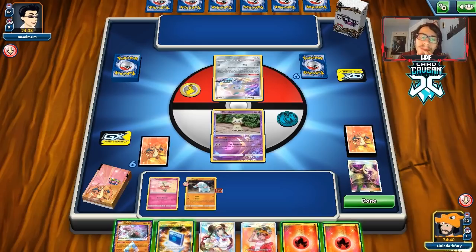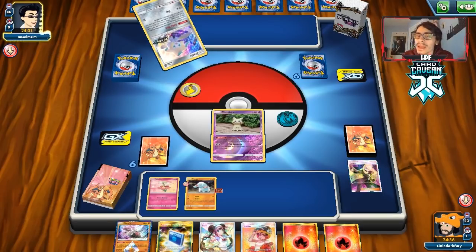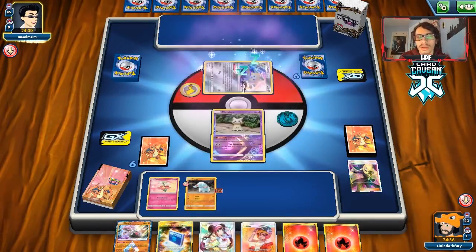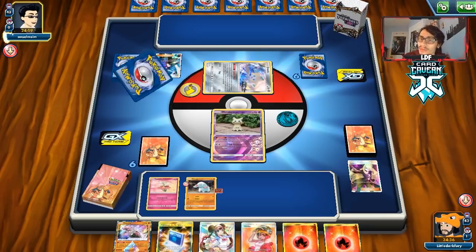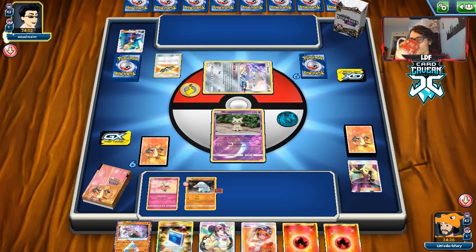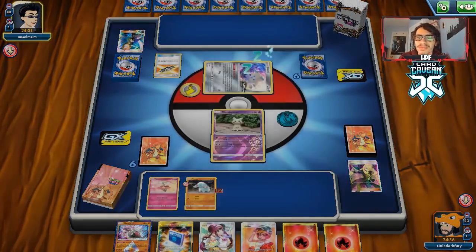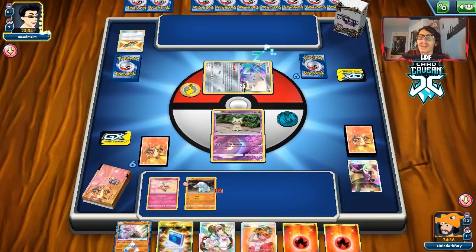Next turn we can Welder the Fampi, get the two energies on, then Poké Communication for Donphan. If Welder gets us an energy and a switching card, we can start attacking with Donphan. We also have Rosa as a backup. Our opponent is playing a Lightning deck — turns out it's a Pikarom deck. This game might also only last one turn because people don't like playing against Fighting decks when they're playing Lightning.